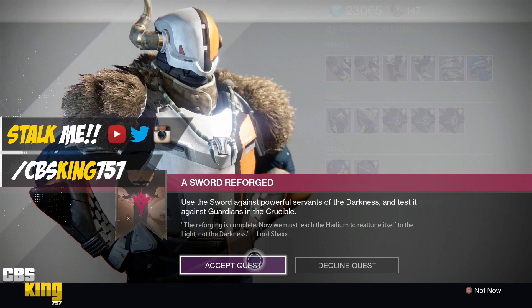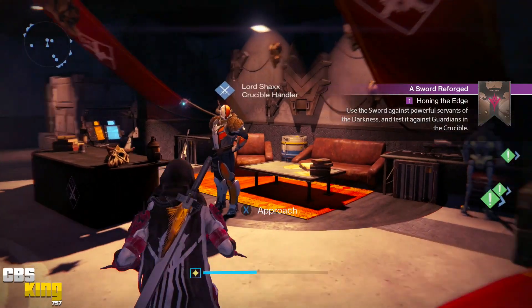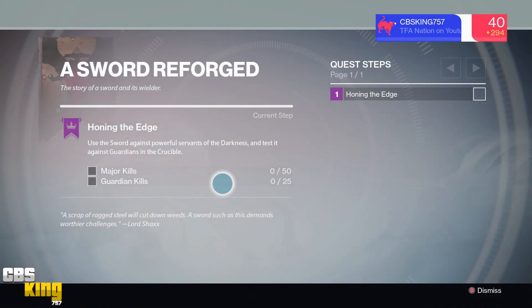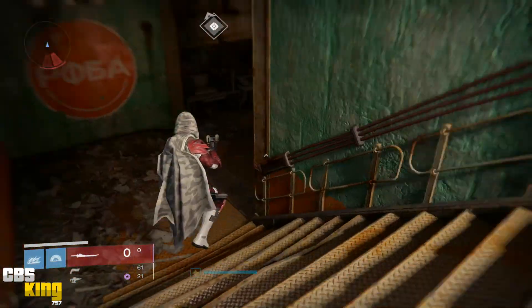So when you get your story sword and you bring it up to light level 280 and you max it out completely, Lord Shaxx is gonna give you a mission called 'A Sword Reforged.' The first part of the quest is gonna ask you to kill 50 majors and 25 guardians in the Crucible.